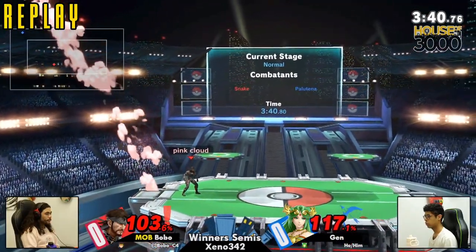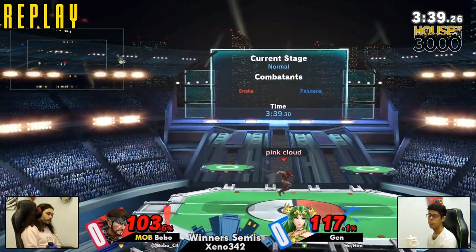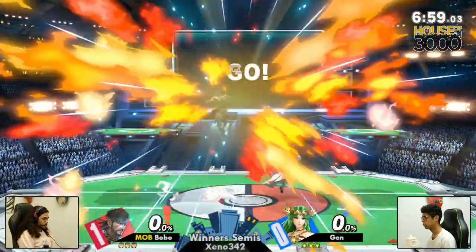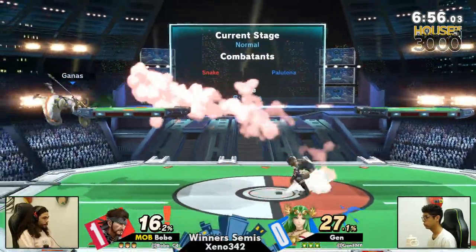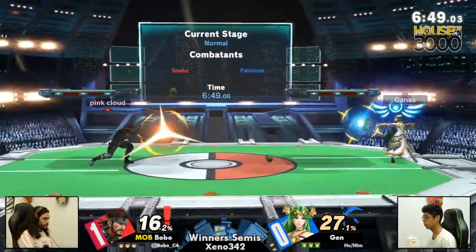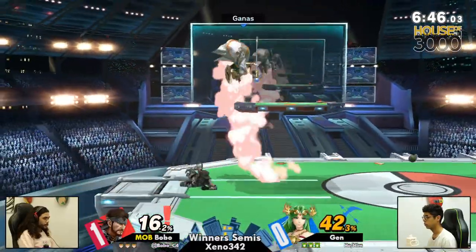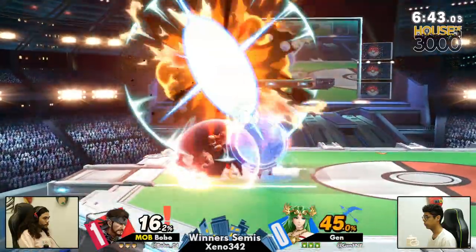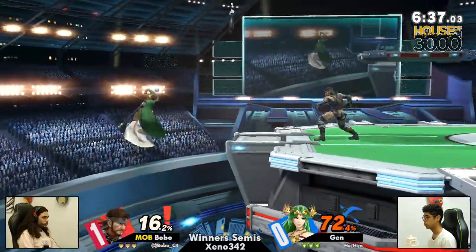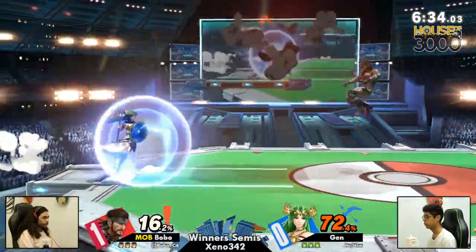PS2 it is. It's a big stage, you got some great platforms — this is a wonderful Snake stage. Surely there's a better place to take Snake. I want to see more stages get picked. He does pretty well on any stage. Generally, stages that you want to take Snake to are stages where you can juggle. Bobo actually got rid of Battlefield and Kalos, leaving open FD. Historically, FD has always been kind of a not great stage for Snake — and I do mean historically in Brawl.